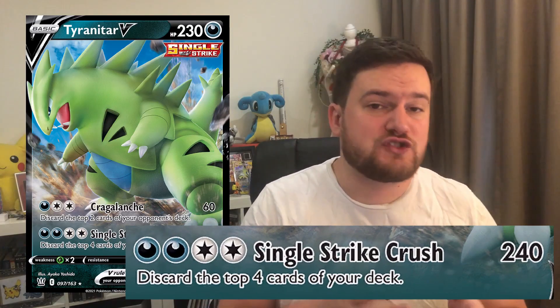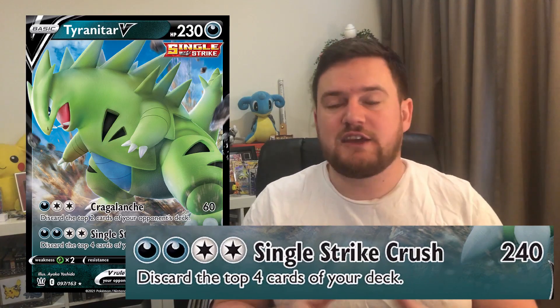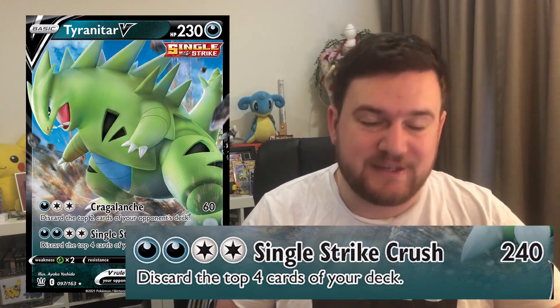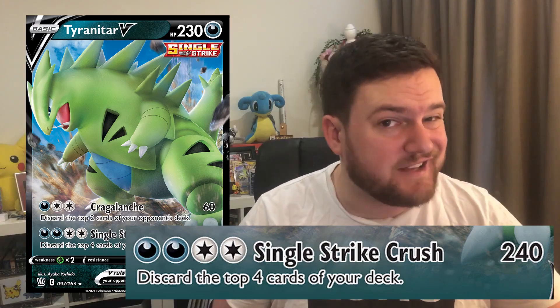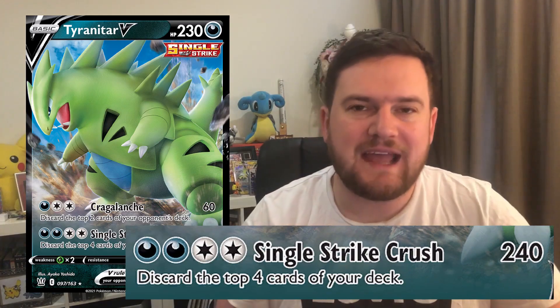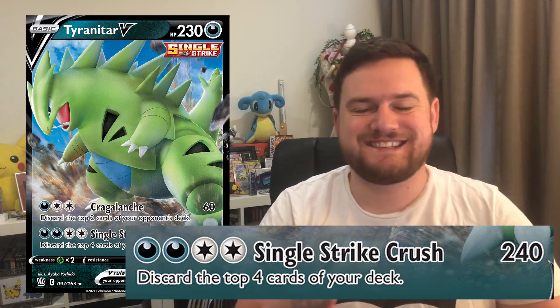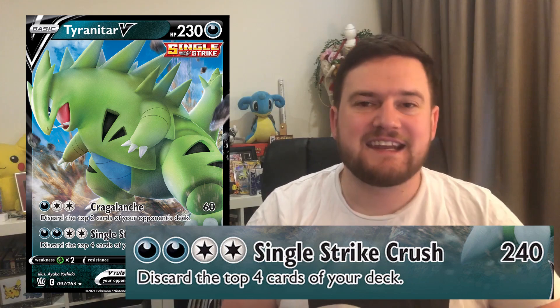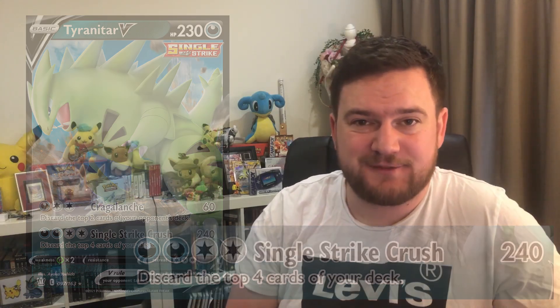We also have, as a second attack, for two dark and two colourless, Single Strike Crush, which is our one-shot option in this deck. It deals 240 damage, and then we discard the top four cards of our deck, which is not ideal, but acceptable — when we add a couple of single strike energies to the damage we can deal 280, which will knock out every tag team and get us pretty close to most VMAXs. We obviously power up our Tyranitar using Houndoom, a classic support Pokemon, so pick up your copies if you haven't already.